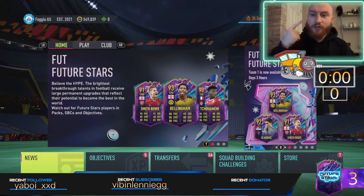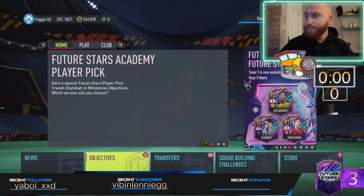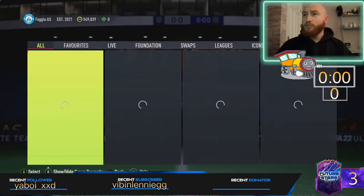To recap what we've done so far: open bronze packs, sell consumables, store every player into your club, and sell duplicates. Then move on to your league SBCs.